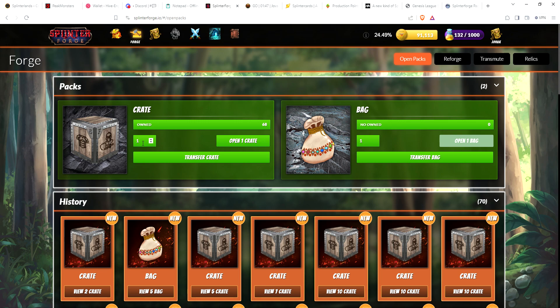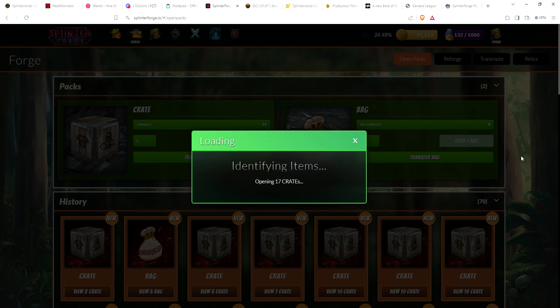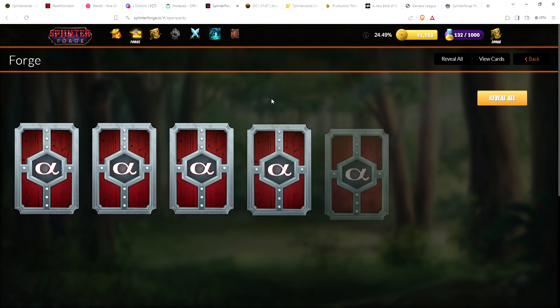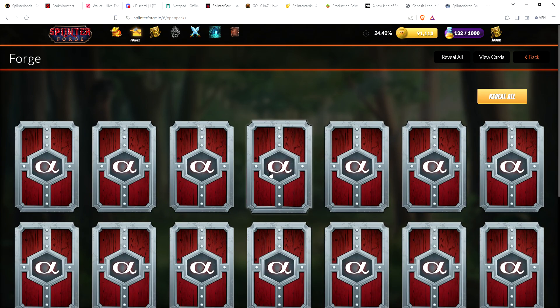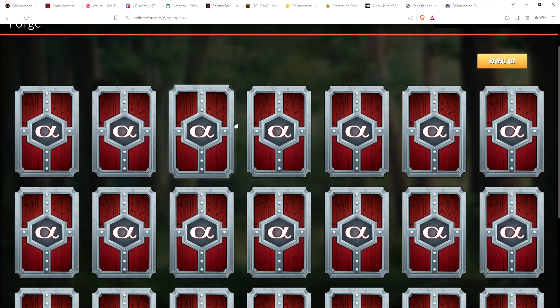68 divided by 4 is 17, so let's open 17 at a time and see if that's a lucky number. Once again, when you open crates there's no possibility — like in Splinterlands — of getting a gold foil. The only way you can get a gold foil is by reforging. Okay, so here are our cards — we've got 21 different cards.